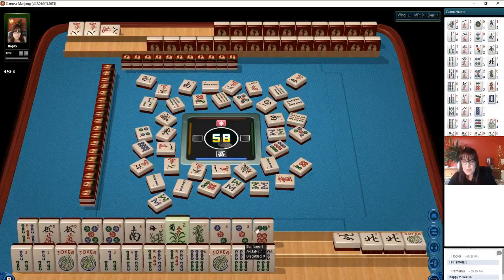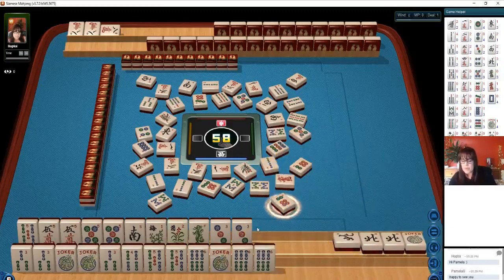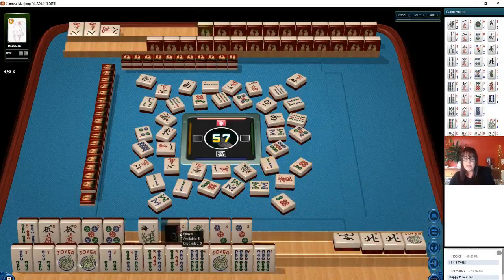8 bamboos. A 6 bam. 4 bam — no, no, no. We're not quite ready. We need to quint the 6 bam and then we'll be ready on the 4 for the quint. And then we need help with south — we need jokers. There's a flower. North and south. Maybe we could gather year tiles and play north and south with the year. Let's see if we can get twos and whites.